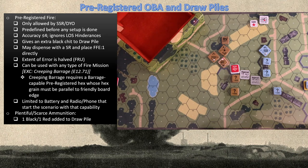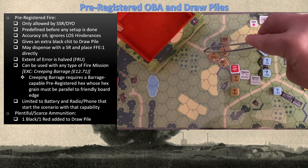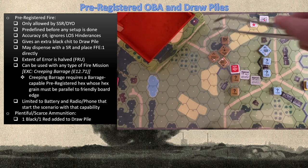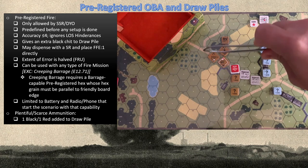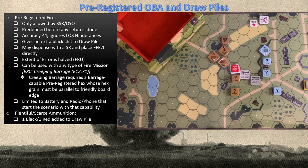The defending Germans have a pre-registered hex located in O4 — unfortunately wasn't able to use it earlier, but hopefully we can use it now. Pre-registered fire is only allowed by SSR, so read your scenarios. You also have the option in some historical campaigns and Design Your Own scenarios to purchase it, but you must define the hex before any setup is done — you never know where the enemy is going to be, which is why I picked this obvious crossroads. It gives you an extra black chip in your draw pile.